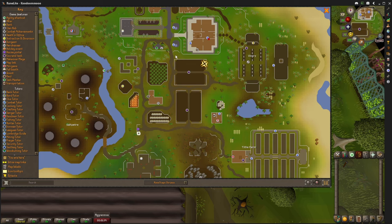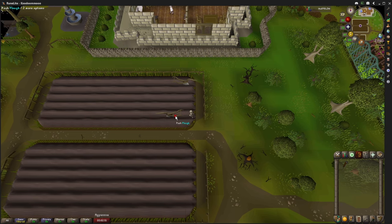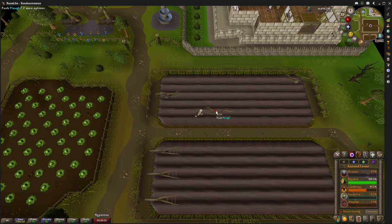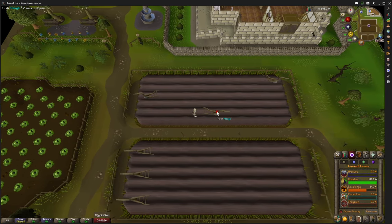Start out by plowing the fields here. You'll need a hammer to do this. Step on the square behind the plow and spam click it until it reaches the other side. Then step on the square behind it and repeat this until you get to 5% favor. I suggest keeping your favor level up in front of you at all times so you know exactly when you're done with it.